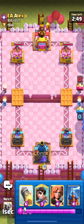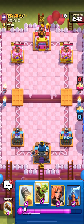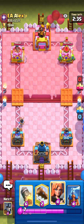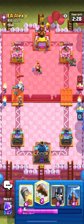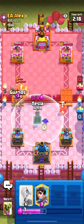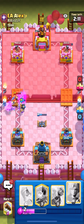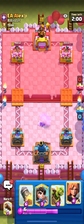I'm in the next match against EA Alyx. I actually hate this guy — he just always BMs for no reason when his main deck is Giant Graveyard, so if I win, I'm going to BM him. He has Log and the Royal Ghost this time, so I guess he's not playing Giant Graveyard. I'm just going to go for a Valkyrie on this Ghost. I really, really hate this guy — he's probably my most hated player in Clash Royale. Being a terrible player who plays that kind of deck, he's going to make even more mistakes with RG.